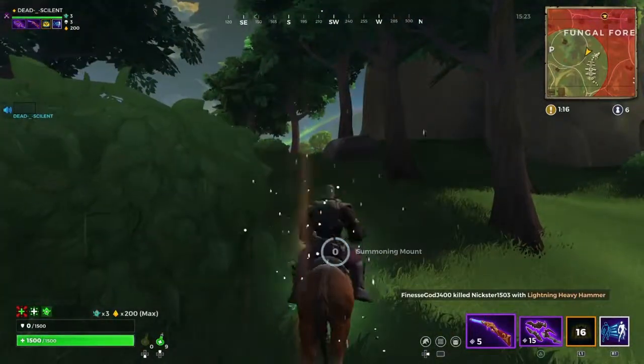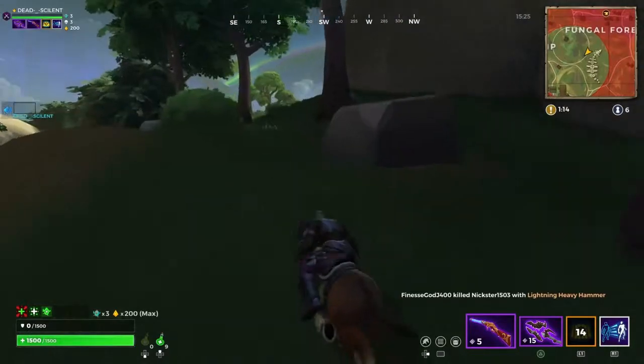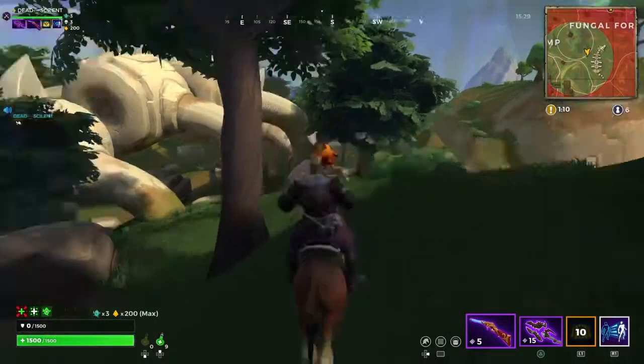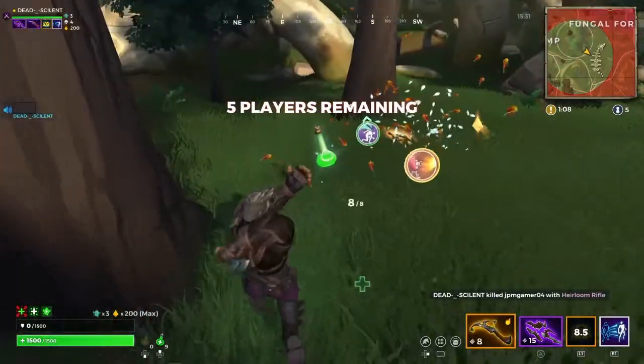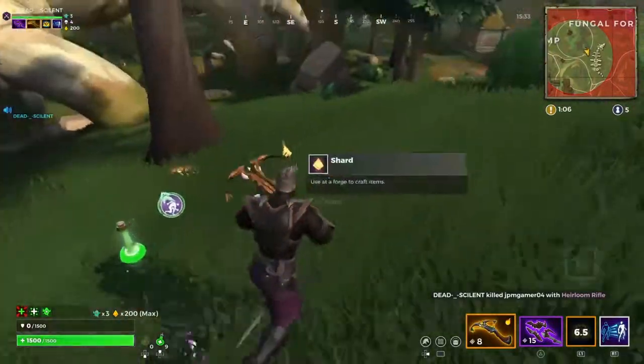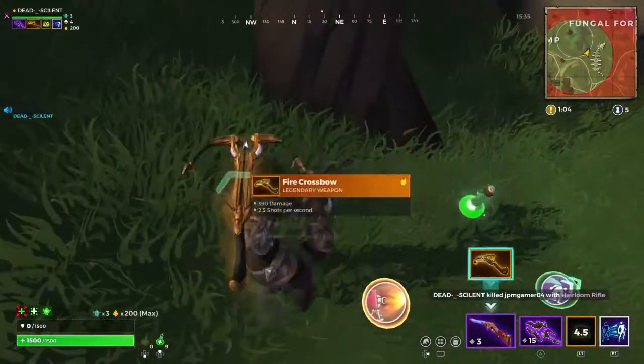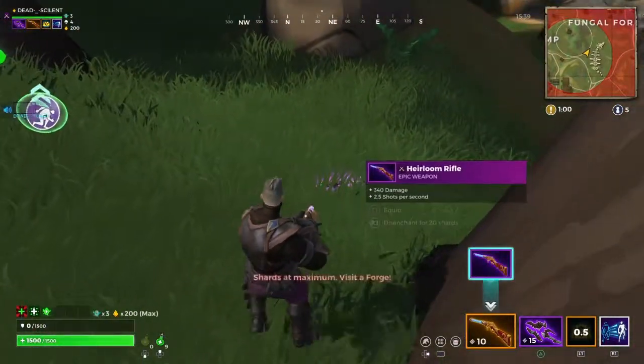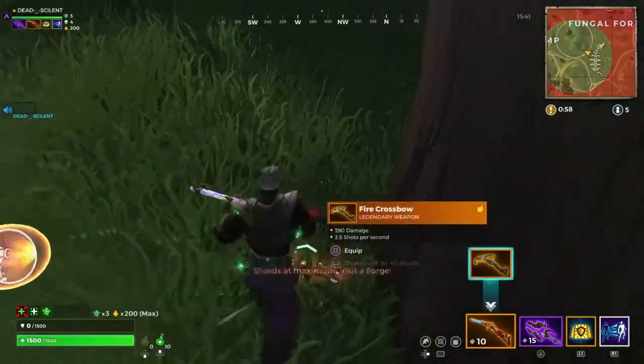He has the faster chicken speed rune — that's how he's running away so fast. You're not getting away. We just killed him. He actually had a legendary version of the pistol — that's even better for us.